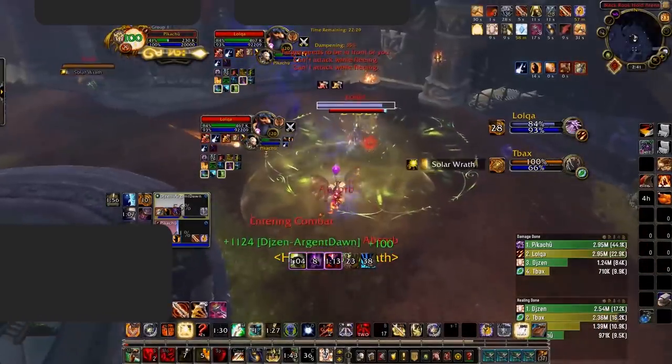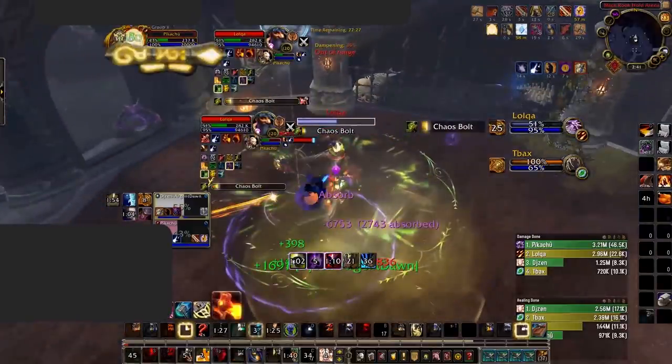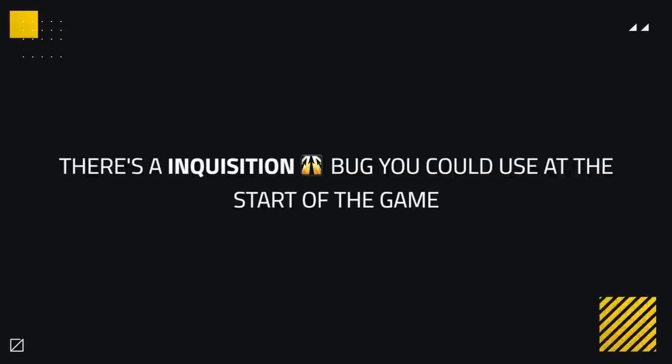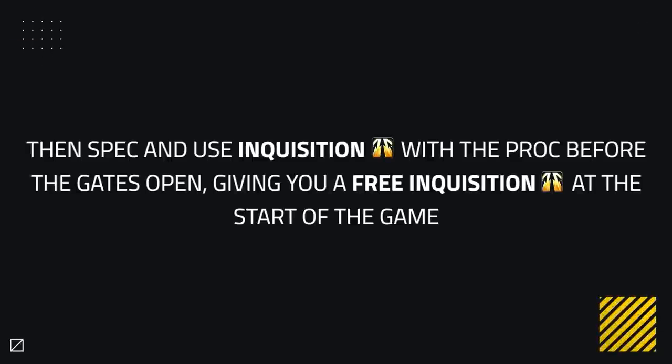You also want to avoid using Wake of Ashes unless you have 0 Holy Power, as using it will make you gain 5 Holy Power. Other things to bear in mind is taking advantage of your ranged damage abilities, which can deal damage while you're being kited — a common occurrence as a Ret Paladin. There is also an Inquisition bug right now that you can abuse for more damage at the start of the game: spec into Divine Purpose in the starting room and spam Divine Storm until you get a proc, then spec and use Inquisition with the proc before the gates open, giving you a free Inquisition at the start of the game.